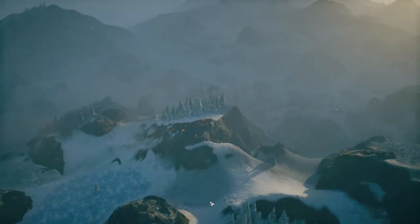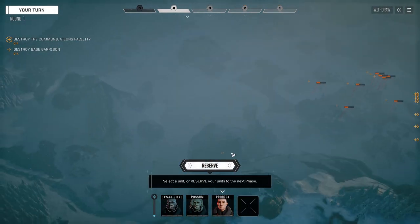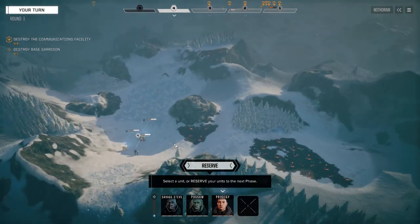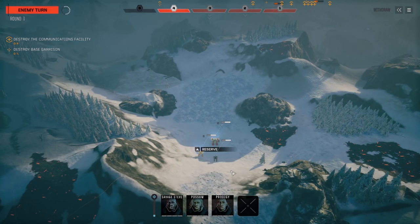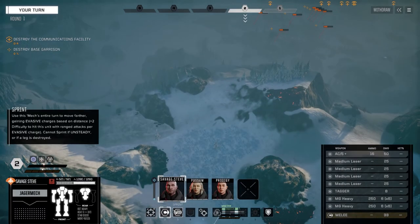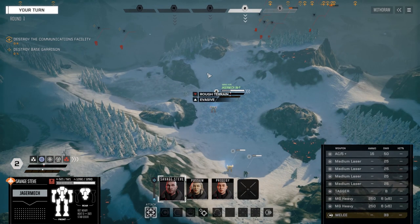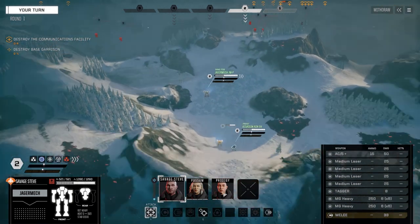Shouldn't be too much of a hassle. My biggest concern is reinforcements - looks like they've got mechs here already. Reinforcements could come in from this side or from back here, so we've got to be careful. We're going to move forward - let's reserve first to get everyone back to the same turn. Moving the Jagermech forward first, can't go very far but that's okay. We've got four mechs and two turrets already, so let's hope they're not LRM turrets.